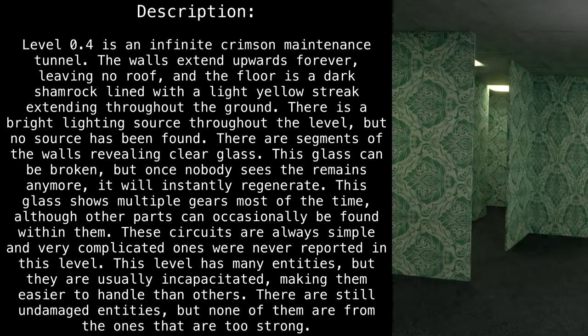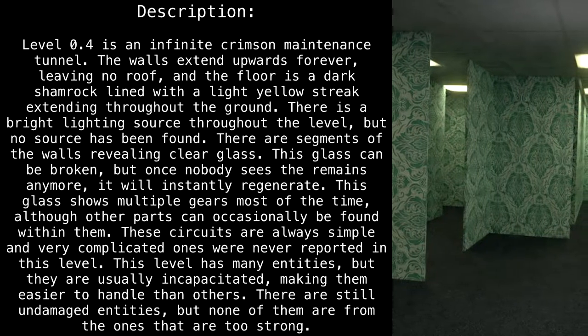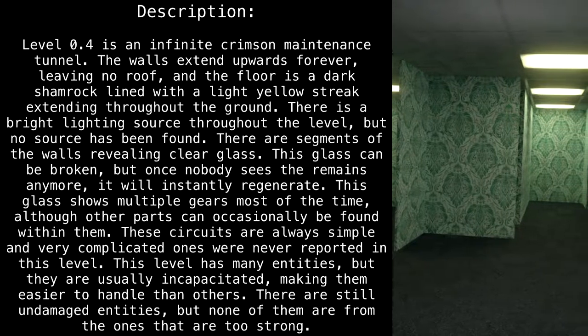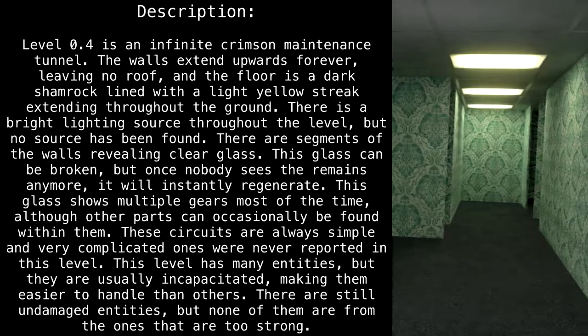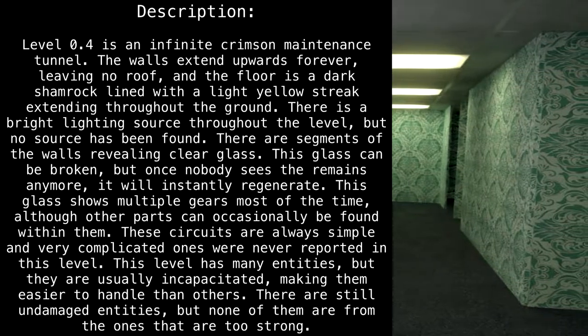Description. Level 0.4 is an infinite Crimson Maintenance Tunnel. The walls extend upwards forever, leaving no roof. The floor is a dark shamrock, lined with a light yellow streak extending throughout the ground. There is a bright lighting source throughout the level, but no source has been found.